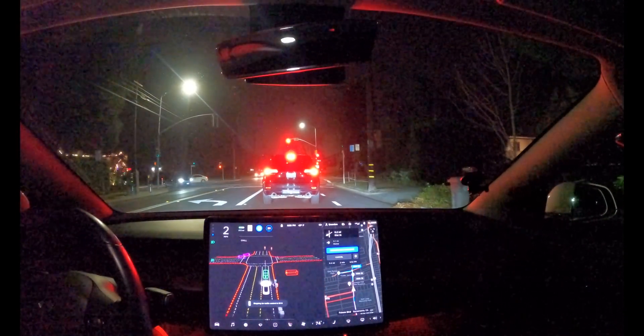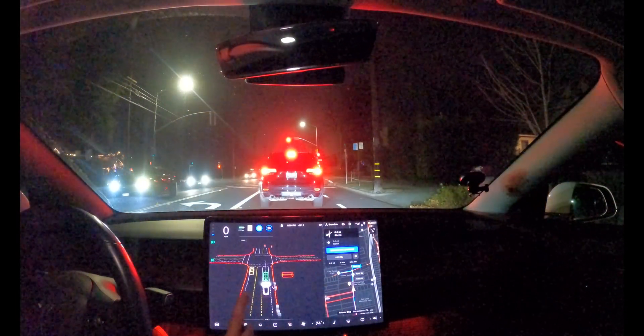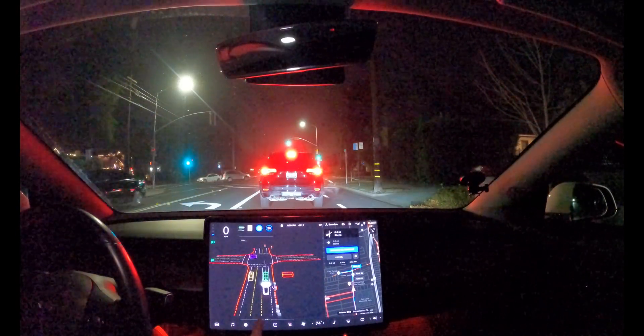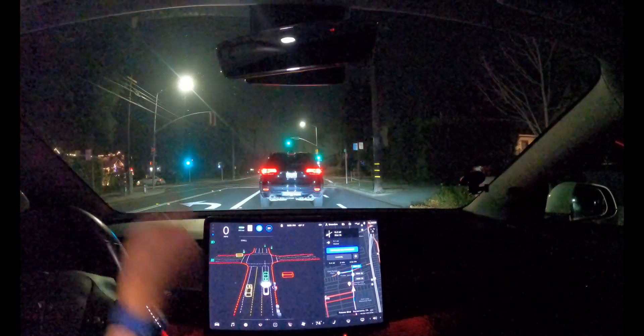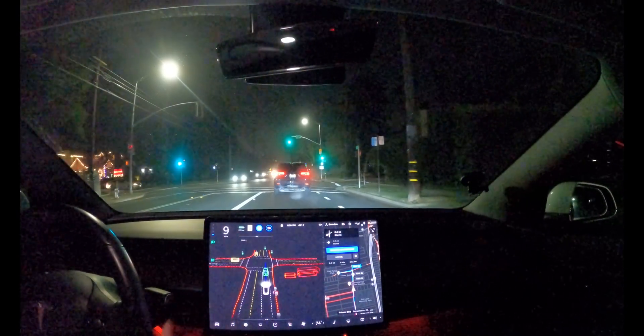I'm really curious how it's going to perform during the day. The lane line color detection is doing a much better job — it's white right here, but it's yellow all behind and to the side. And that's exactly what it's supposed to be.